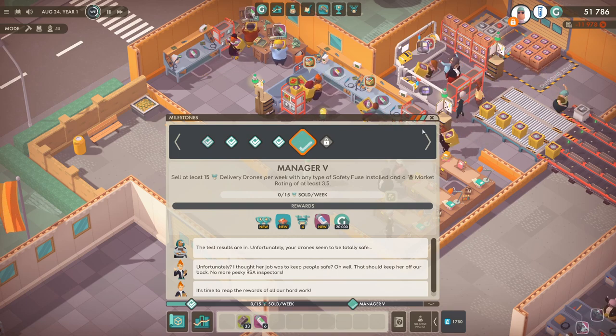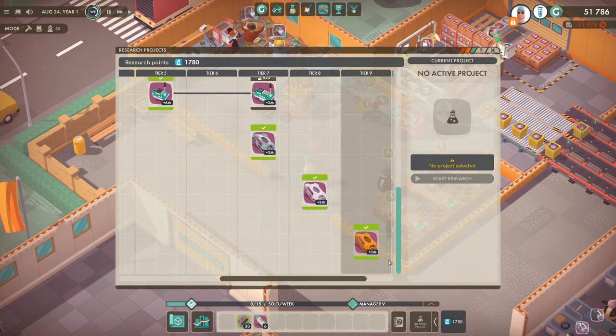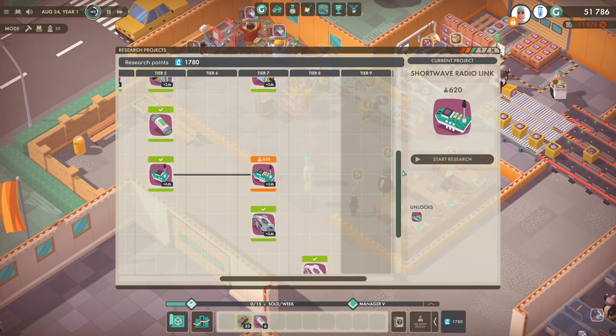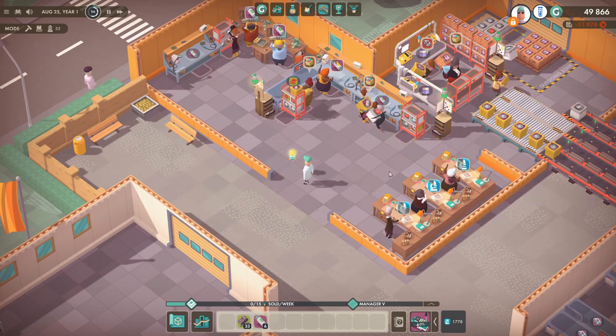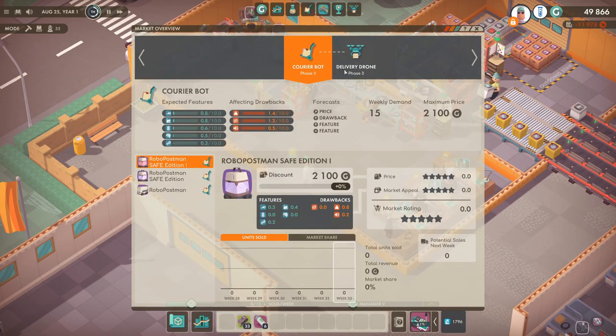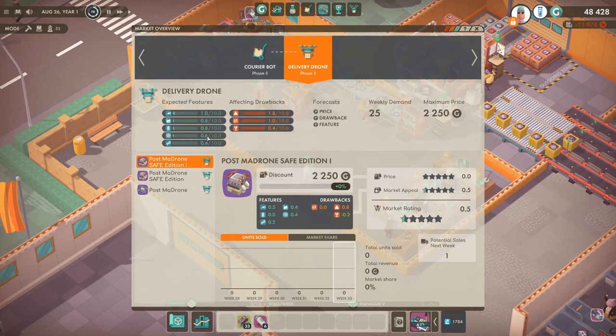Now we're going to be a little bit cheeky. We're going to start researching stuff, so we're going to research the shortwave radio link and also the large compartment. We're going to change some of the prices here. The courier bot - the Postman Pat Safe Edition 1 - is not selling at all, so we need to lower the price. We'll put minus 40 on that and do the same for the delivery drone, and this is what I mean by being cheeky.